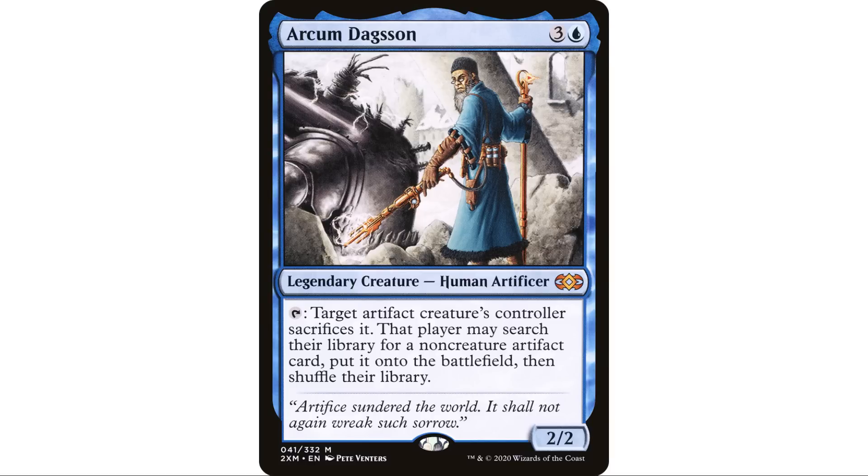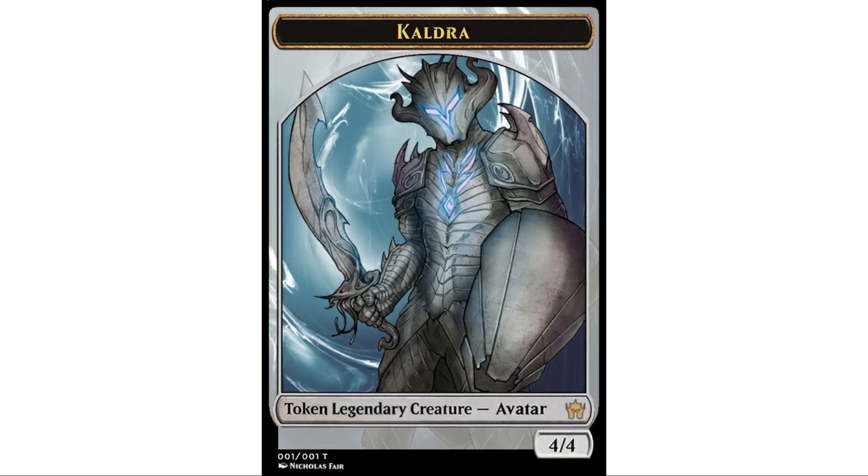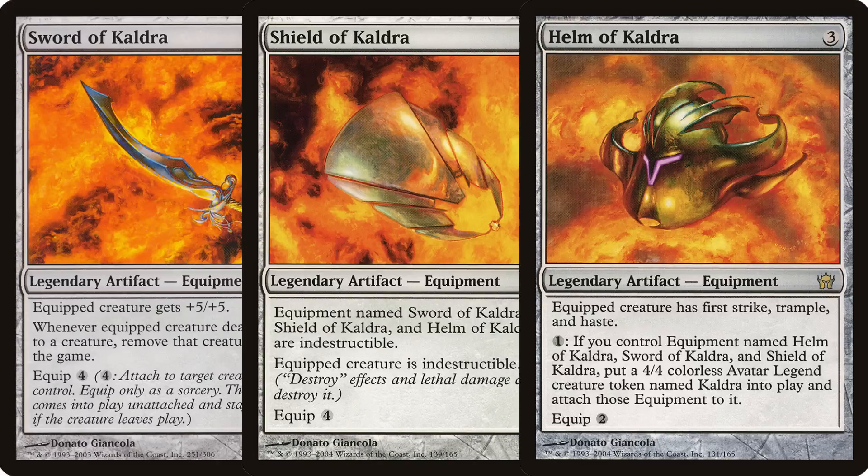It's an assemble deck — I use the term 'devastator' because I like that transformer. The idea is to assemble Cauldra. There's a Sword of Cauldra, Shield of Cauldra, and Helm of Cauldra. On the Helm of Cauldra it says: pay one — if you control an equipment named Helm of Cauldra, Sword of Cauldra, and Shield of Cauldra, you create a legendary 4/4 colorless Avatar creature token named Cauldra and attach those equipment to it.